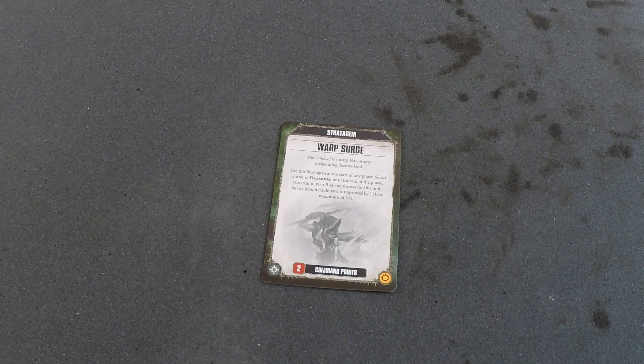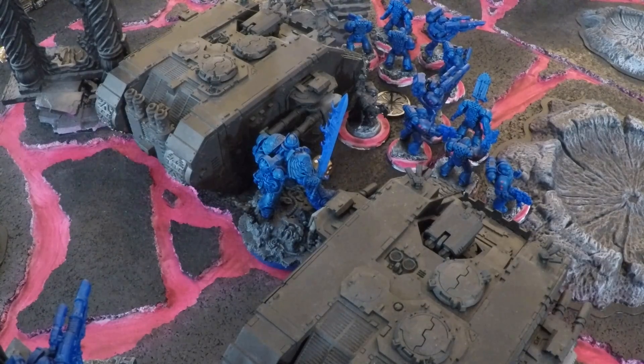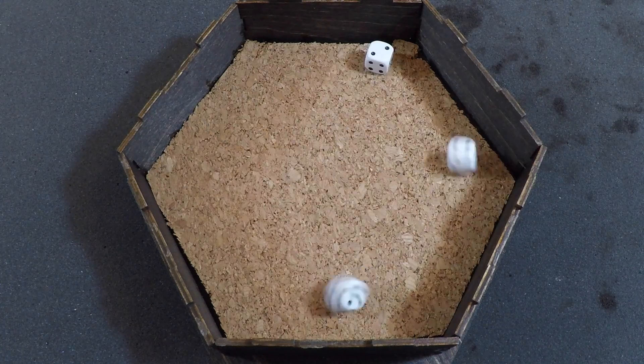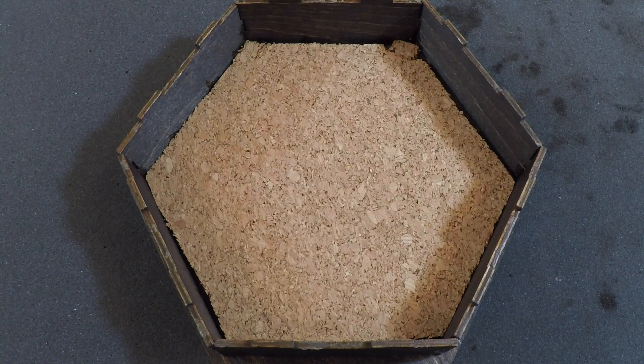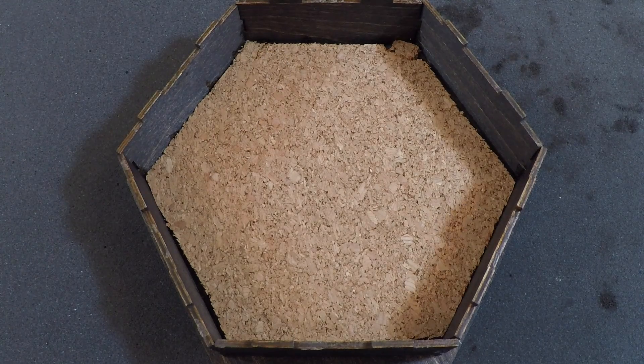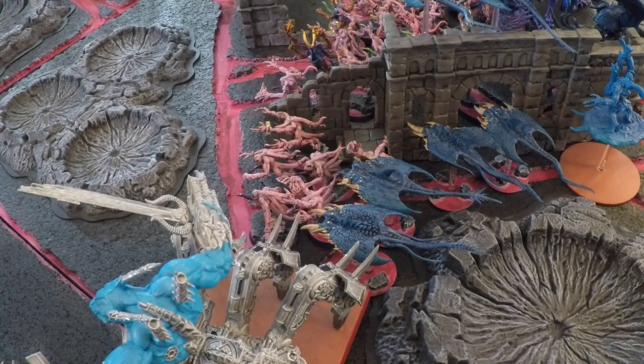Going into the Shooting Phase, Tzeentch uses the Stratagem Warp Surge for 2 CP (9 down to 7): select a unit of Daemons; until the end of the phase its invulnerable save is improved by 1 to a maximum of 4+. This is used on Kairos Fateweaver. Rabout Gilamon fires his Hand of Dominion — 3 shots, hitting on 2s rerolling, 3 hits; Strength 6 vs. Toughness 3 wounds on 2s rerolling, 3 wounds. Minus 1 AP, so 4+ invulnerable saves — passing 2, failing 1. One Pink Horror goes down, leaving 9 alive.